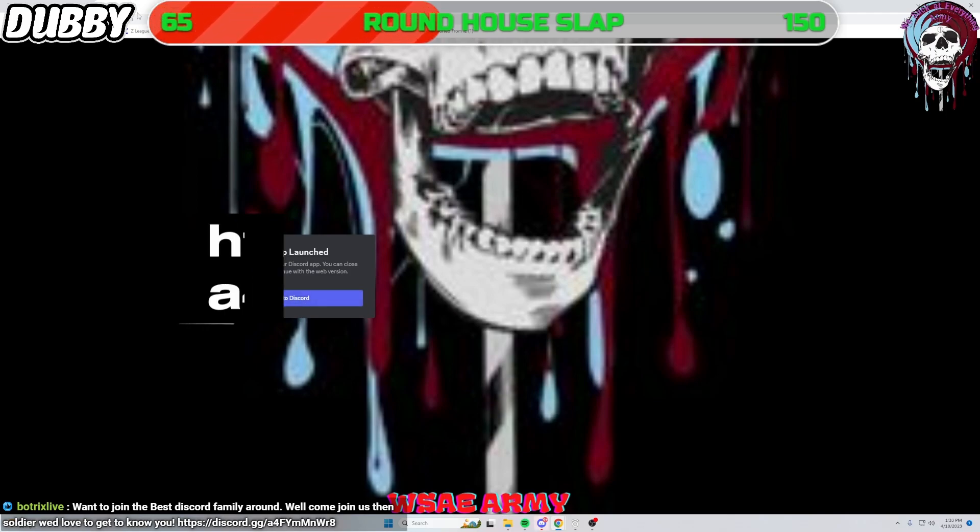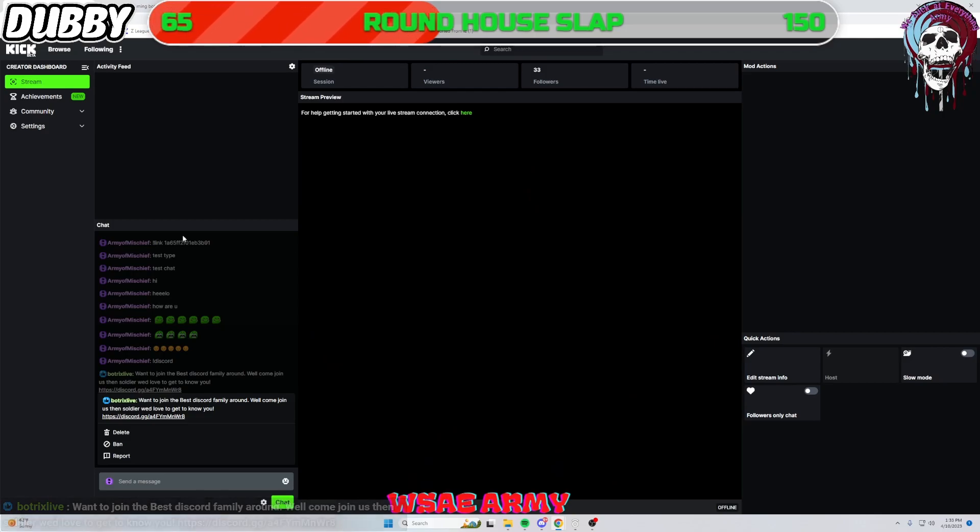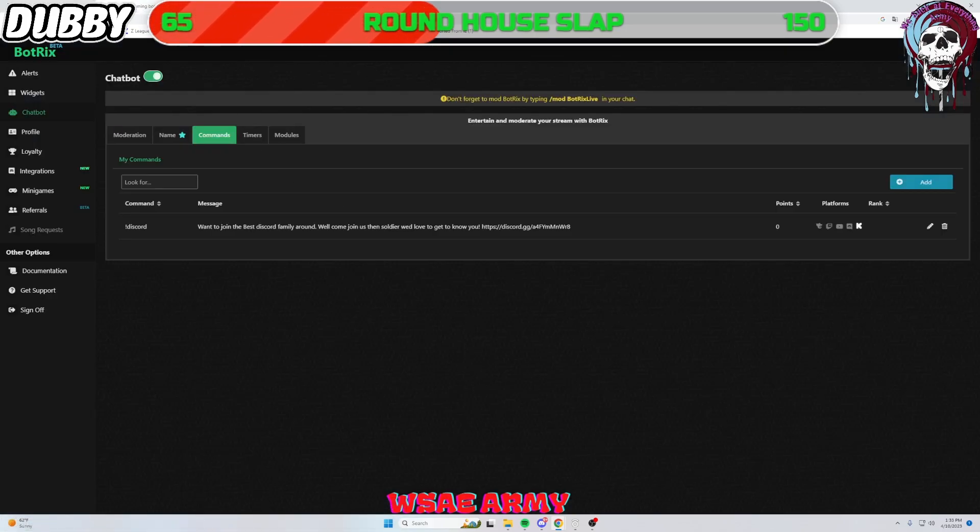By the way, if you'd like to join our WSA Army Discord, we have the link down in the description. We would love to have you — we're always giving information on how to stream better, make things more interactive, and use your social medias correctly. Come get into that Discord, get linked, and join in on the fun.